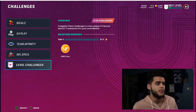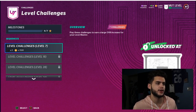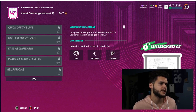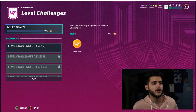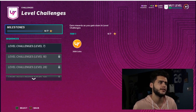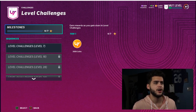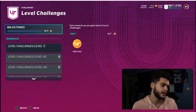Pretty much all you gotta do is go to challenges and come to the Level Up Challenges. It says complete these challenges to earn unique X-Factors and art treatments for the Level Master. I believe Andre Johnson still gets tokens at certain levels, but at certain parts you'll get stuck at a card art or X-Factor upgrade and you'll need to complete these challenges. They say play these to earn a large overall increase for your Level Master - they're super quick, kind of gauntlet-style, go in and pass 45 yards and you're done.